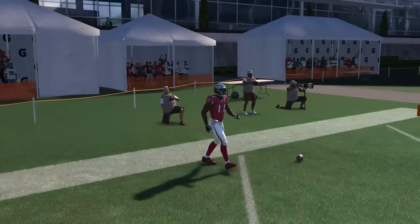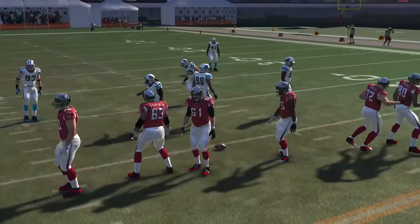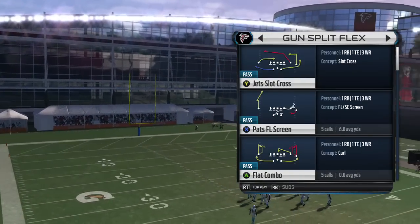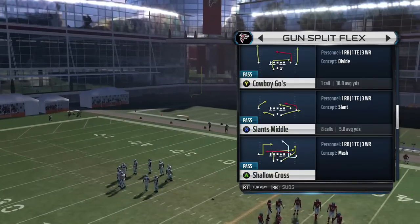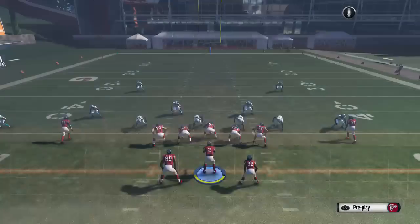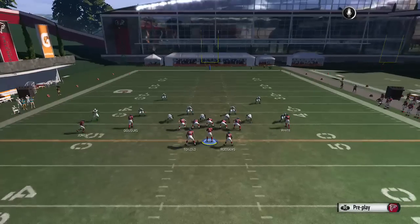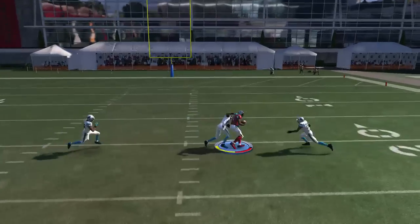We're going to go to the Gun Split Flex. This play is going to be called The Shallow Cross, but the thing you want to do is you want to flip it. Basically this is going to go straight to X with no adjustments, but you're going to bullet the pass right there in the middle.